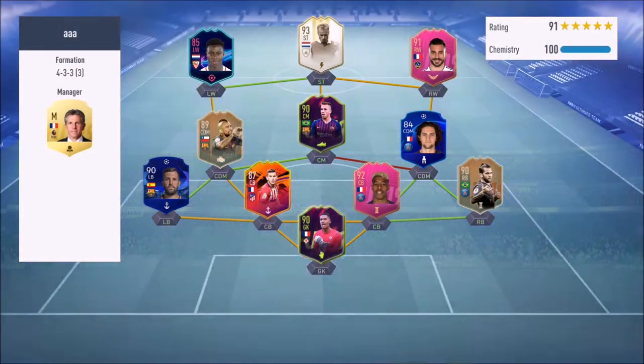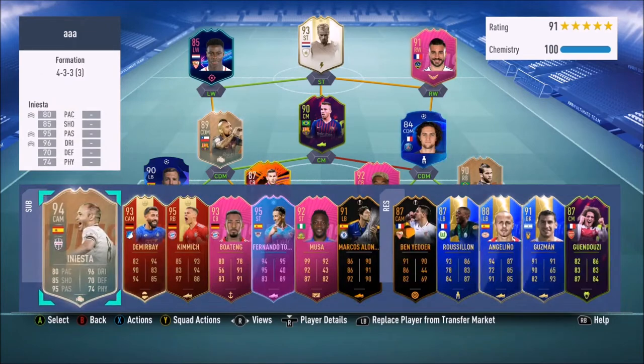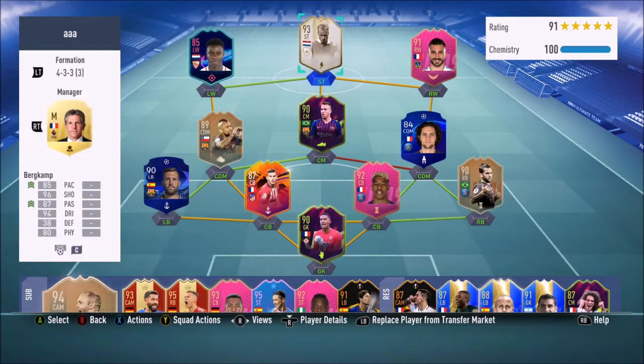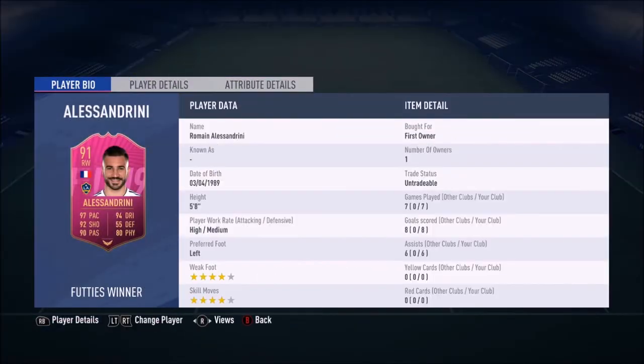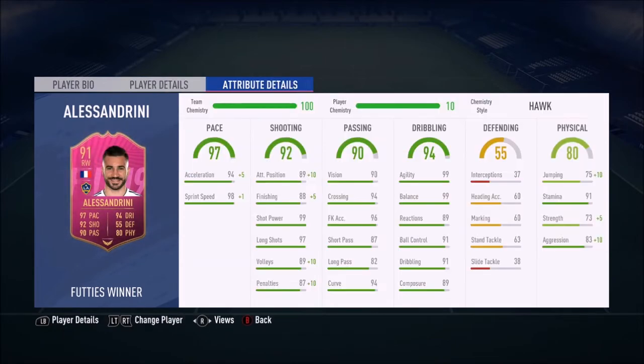Hey guys, today we're going to review Futties Alessandrini. This guy was one of the best players I used in FIFA 18, so naturally I was like, I'm definitely getting this card. All you had to do was win three squad battle matches on world-class difficulty with 11 MLS players.